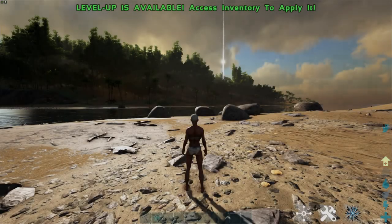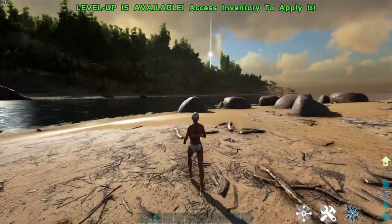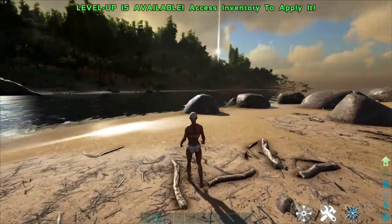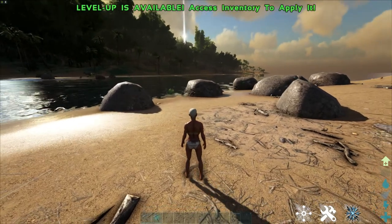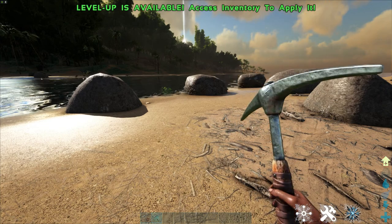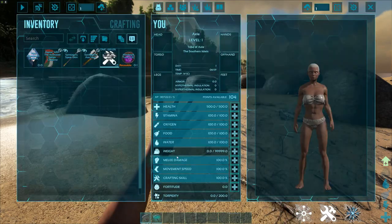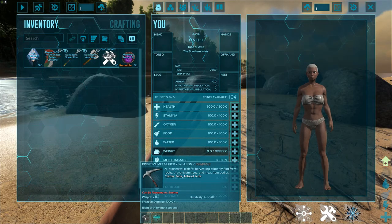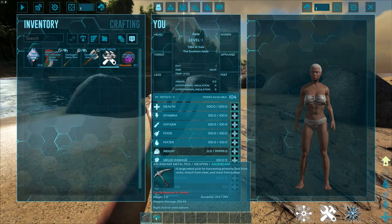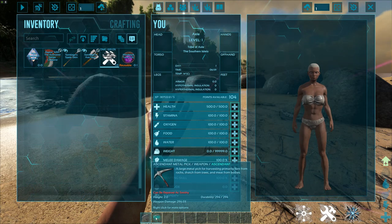I'm going to do something a little bit different this time around — something I had sort of forgotten about that can occur within the game outside of generic weaponry, which is harvesting tools: your metal picks and hatchets and whatnot. I've got a typical primitive metal pick that you make at a smithy and an almost capped ascendant metal pick to go along with that. 298 is the cap, but 296.5 is close enough.